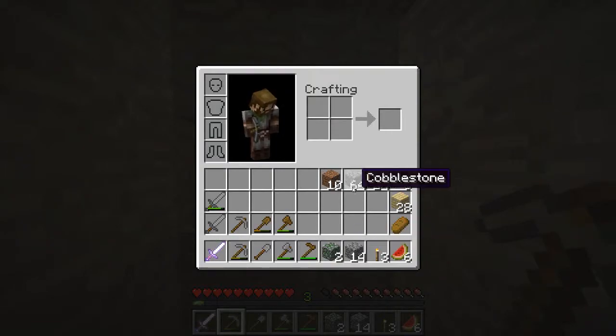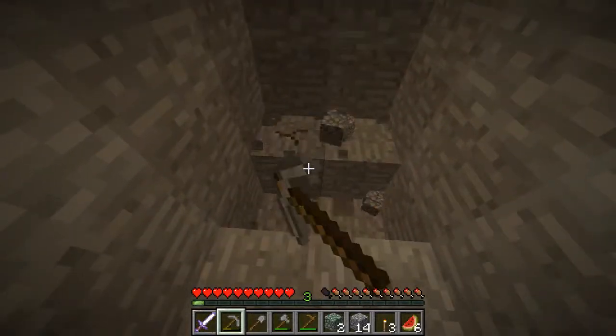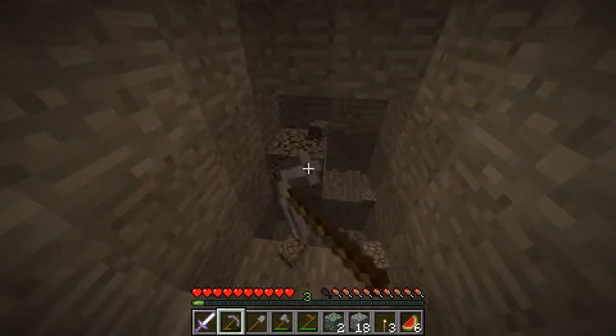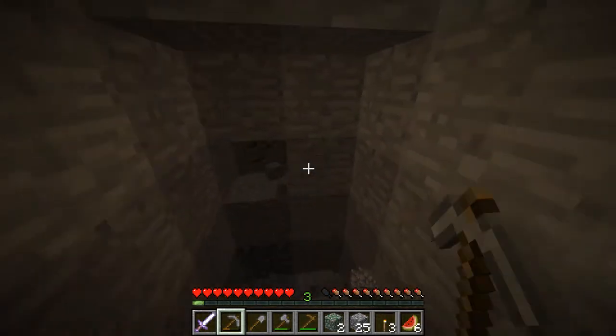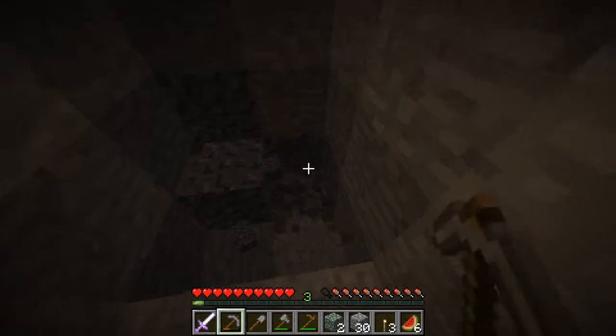I'm guessing we've got a full stack of 64 — and yes we do. I might as well just use cobblestone to make the tree farm and then have dirt on the edges so that the trees can plant. I will start planting trees because I've actually got a lot of saplings now from that.